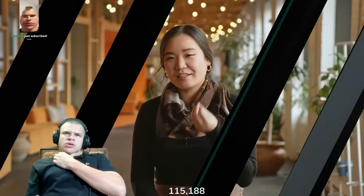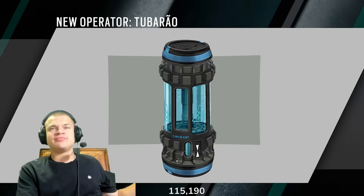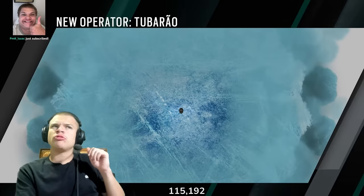So for Tubarau, we created this modern cryogenic canister which contains liquid nitrogen and liquid oxygen that are separated for security reasons. When the canister is ready to get thrown, the two liquids are blended, creating a mixture that has strong cooling capacities. The canister has a glass that will break on impact, releasing this compound that will spread around and affect all the surfaces and objects that it gets in contact with.